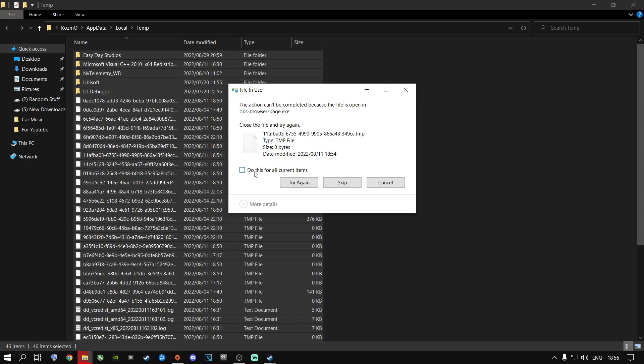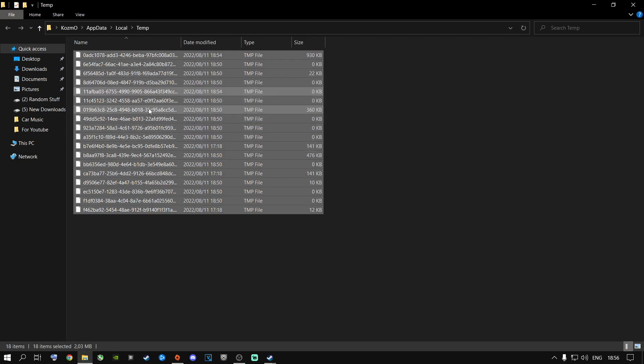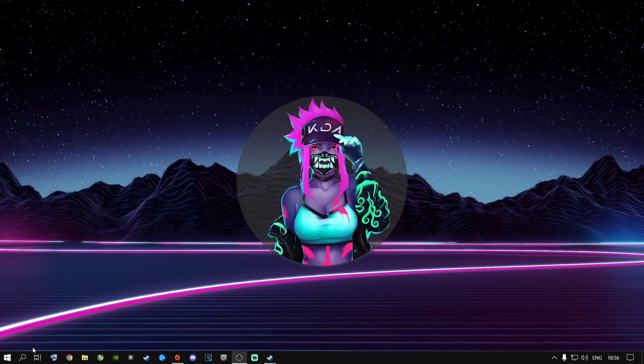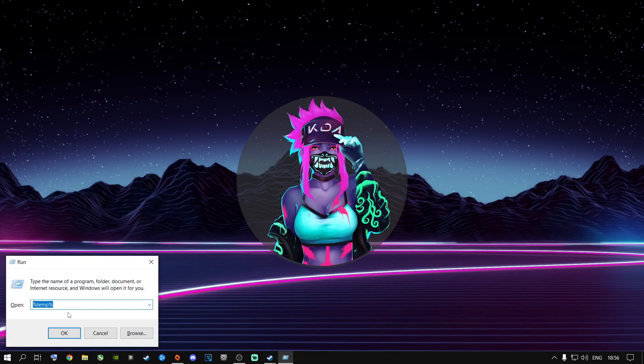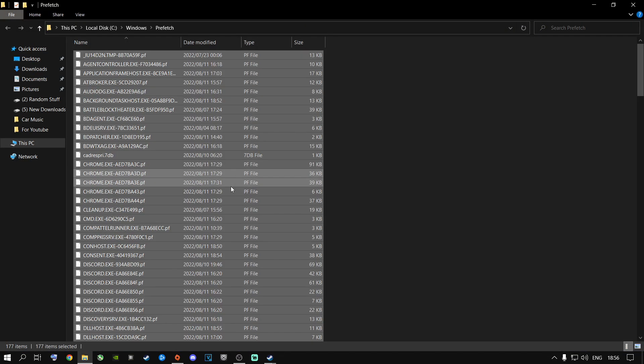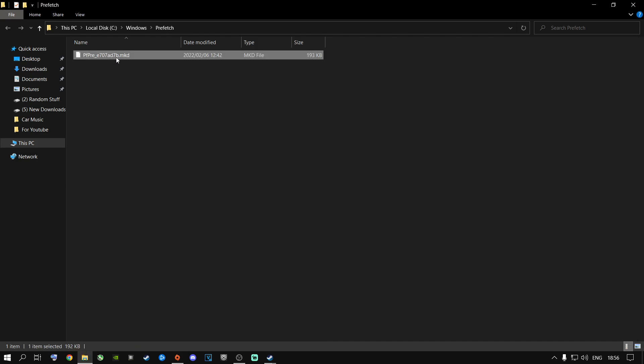Click 'Try Again' if it can't delete certain items, and if it still can't, click Skip. Windows is currently running those files because of programs currently open. Once done, go back to Run and type 'prefetch', press enter, click Continue, select everything with Ctrl+A, press Delete, and click Skip for any files currently in use by Windows.